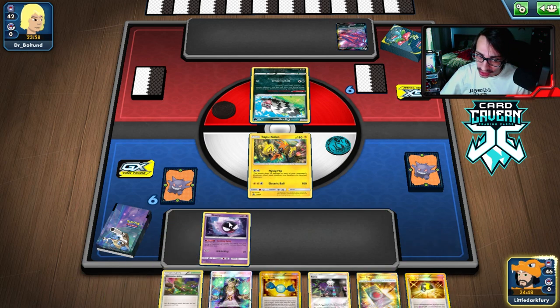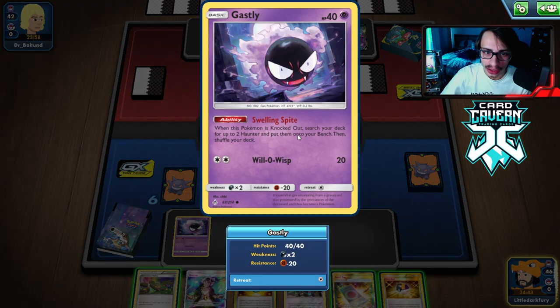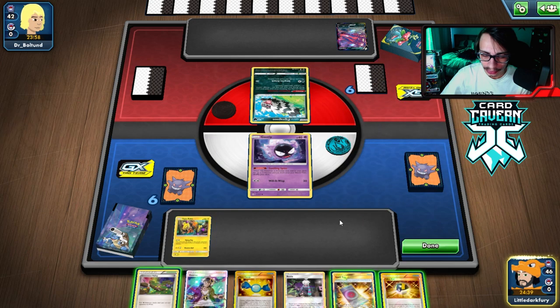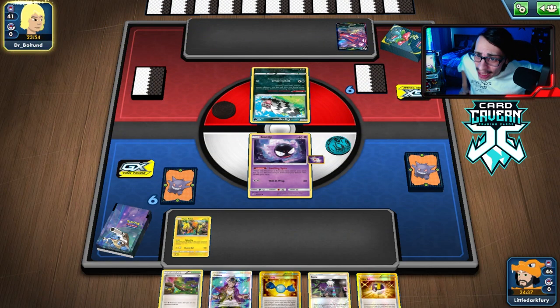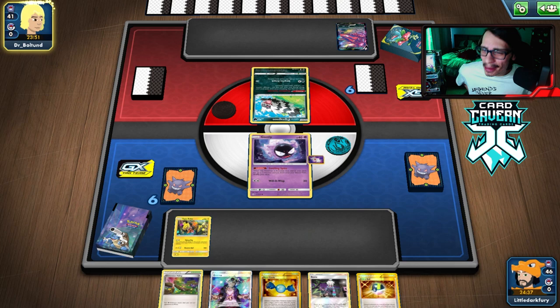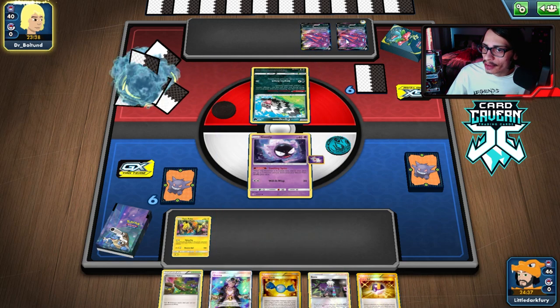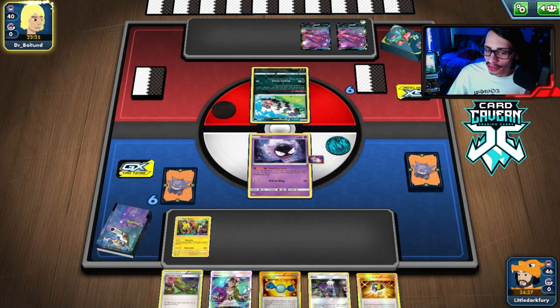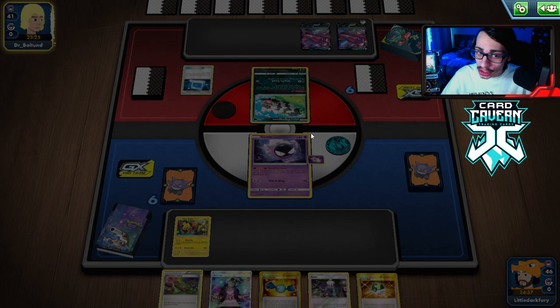We mulligan that many times? That's so bad — now we have to Lele for N. We're playing against Eternatus and we draw a Gastly — things are looking up! Eternatus does damage based on bench size. We're going to put on the Spell Tag and pass — hope they kill me this turn. Eternatus VMAX might have the most HP at 340 — a little overkill — but Creep Show gets the job done. If they kill me, we go double Haunter into a knockout.